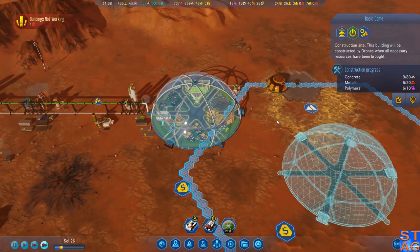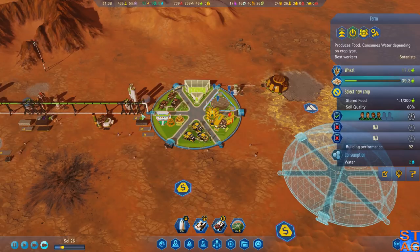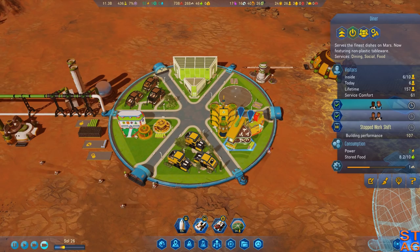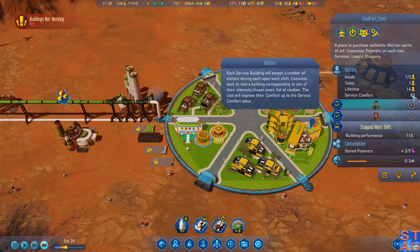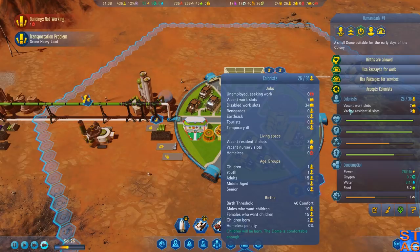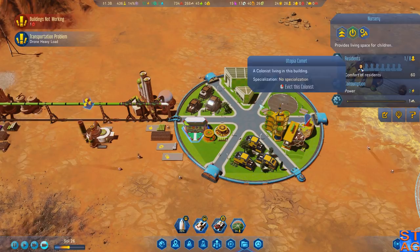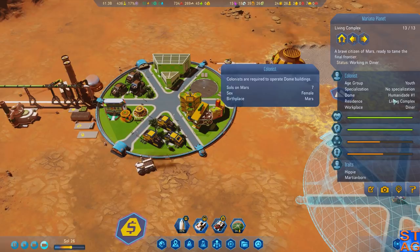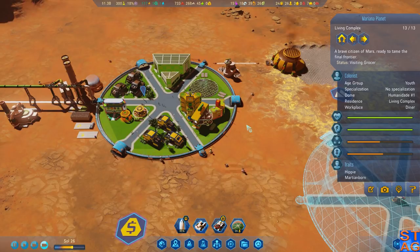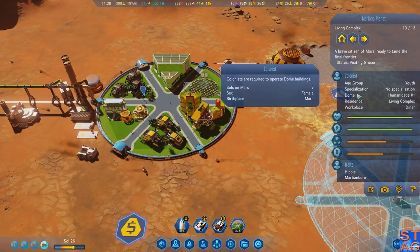We're making a few polymers, producing food — which is good — and making some research. How many kids do we have? Just one. Tiny art store — and building performance and service comfort is great on this. Average comfort's increasing quite a bit. We have two children born in the colony — yay! Mary on a planet — she doesn't have a school yet. I need to get her into a school because she's Martian born, and the problem is I don't want her to be an idiot, so I need to avoid the hippie Martian born trait.